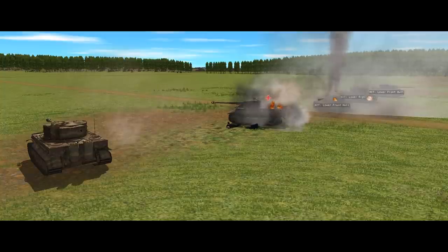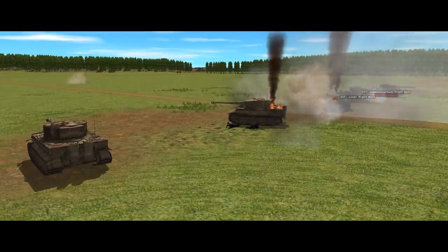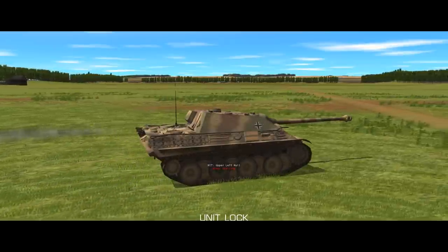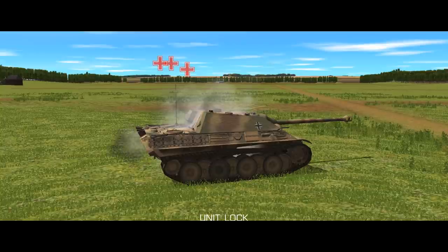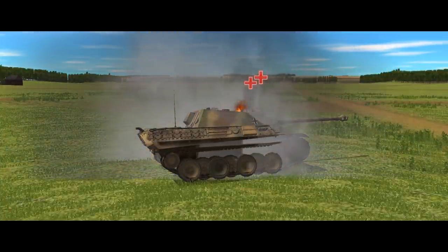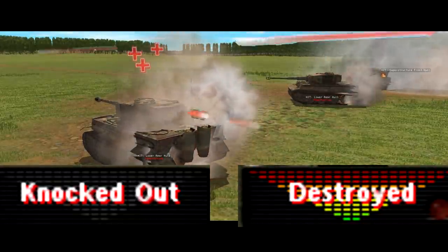No matter what kind of hit the target takes, there are three basic things that can happen: the target can be unaffected, it can suffer damage to subsystems and crew, or the vehicle can be knocked out or destroyed. The two extremes are easy to see — if the target is unaffected, nothing happens; if knocked out, it will stop and surviving crew will bail out; if destroyed, something catastrophic has usually happened involving fires or explosions. You can select vehicles and check the suppression meter in the bottom left of the UI to see if they are knocked out or destroyed, though this is based on what your pixel troopers are seeing, so it's not always up to date.